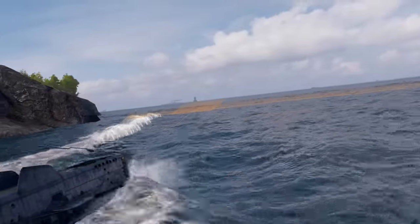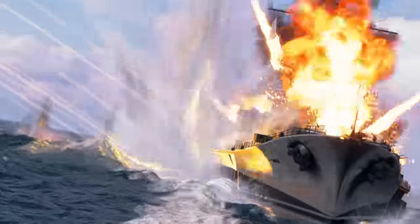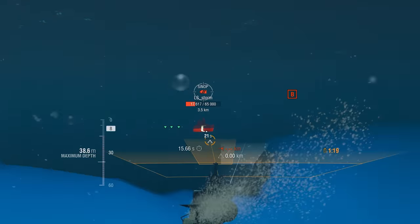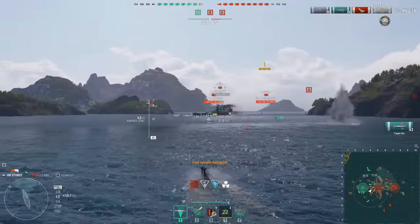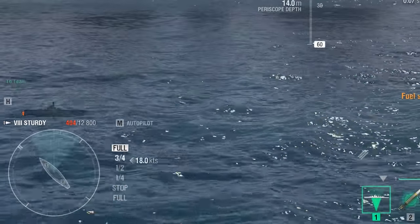Also, try to attack the opponent from a distance and avoid close-quarter skirmishes whenever possible. Compared to other nations, the newcomers have poor HP pools and no standard torpedoes, which are useful at close range and can deal significant damage to heavily armored targets.